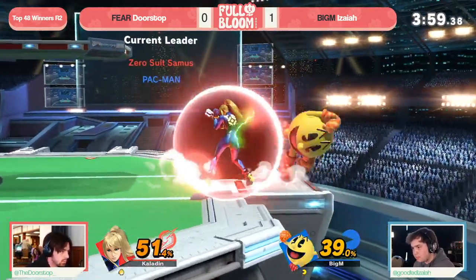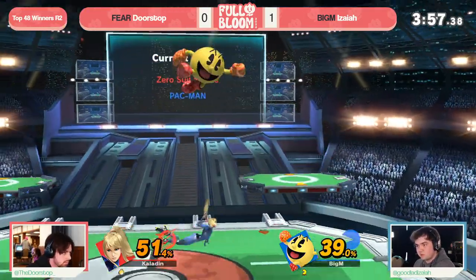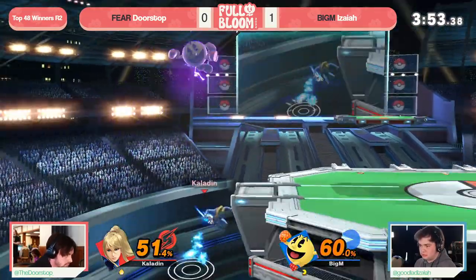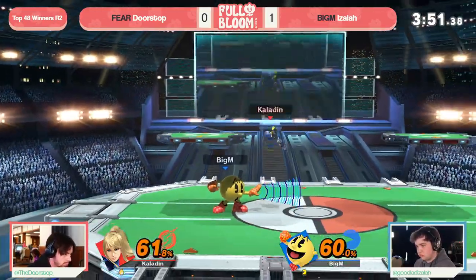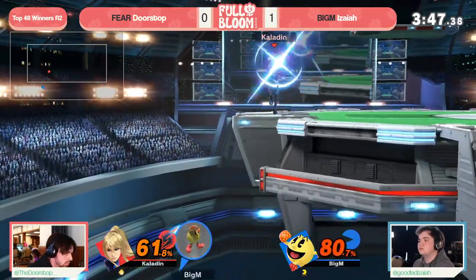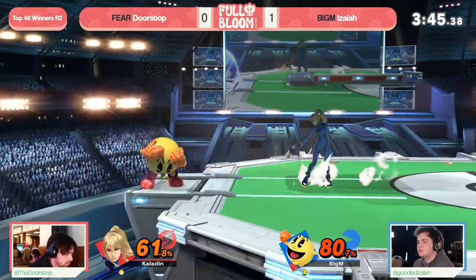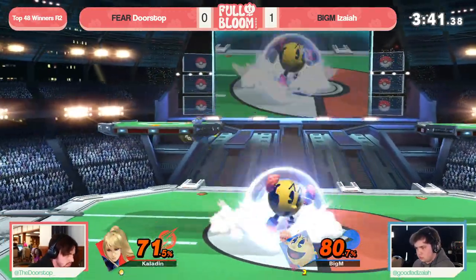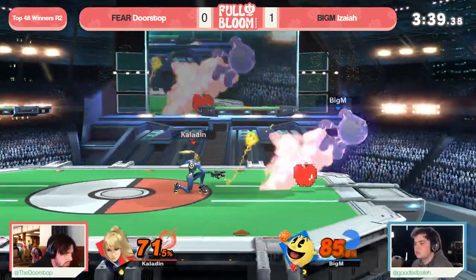You've got to play very carefully when you're stuck at this ledge because Doorstop — one good read and you are gone. Gets the grab, there's the nair, but just out of percent at that point. The Zair combo stops working at just about 45%, but now you have to expend your resources to come back. I like the double paralyzer — trying to condition the roll and then catch it, but just didn't work out for Doorstop.